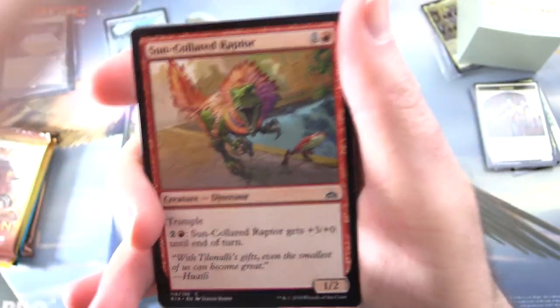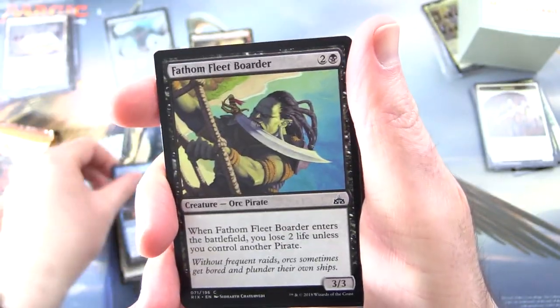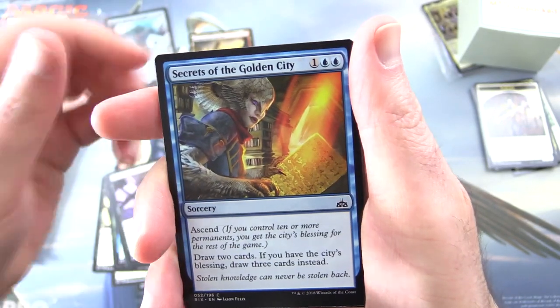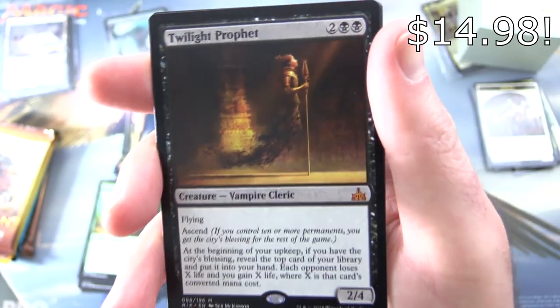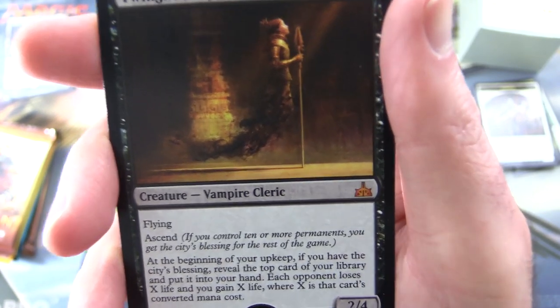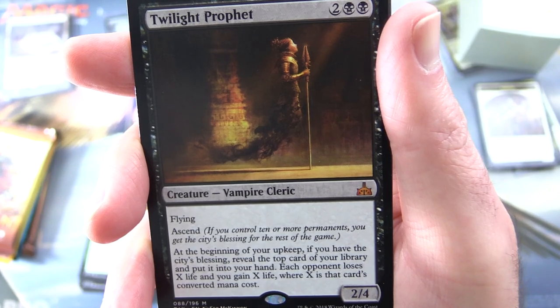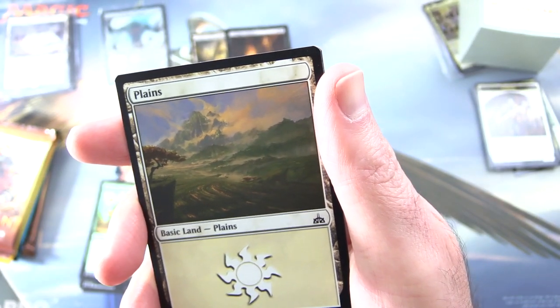On to Rivals. Looking for some giant dinos here. We have Sun-Colored Raptor, Legion Conquistador, Crashing Tide, Fathom Fleet Border, Heidi Veteran, Strider Harness, Water Knot, Araska Relic, Gruesome Fate, Secrets of the Golden City. Uncommons: Reckless Rage, Enter the Unknown, Thrashing Brontadon. And a Mythic — nice. Twilight Prophet, creature Vampire Cleric, 2/4 for 4 with Flying. Has Ascend — if you control 10 or more permanents, you get the City's Blessing for the rest of the game. At the beginning of your upkeep, if you have the City's Blessing, reveal the top card of your library, put it in your hand, and each opponent loses X life while you gain X life, where X is that card's converted mana cost. I actually got this card at the pre-release event. Love the artwork — Seb McKinnon, of course. And a Planes and Treasure Token.